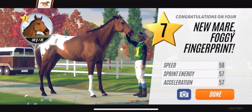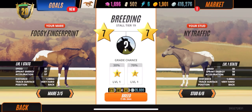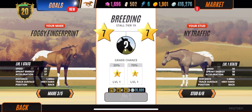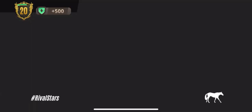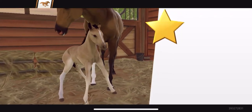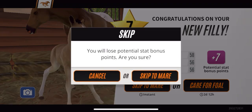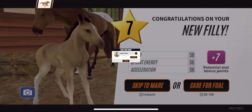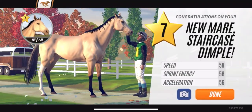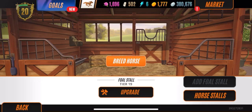I'm gonna breed this horse first and then sell it because I don't like the stats. Let's jump straight into it — here we got New York Traffic and Foggy Fingerprint. What the heck is this? I don't know what I just made. The color is nice — you can't say that's not a beautiful horse — but trust me, that horse will be sold effective immediately.